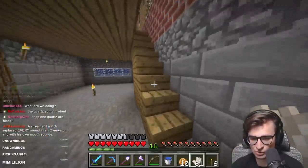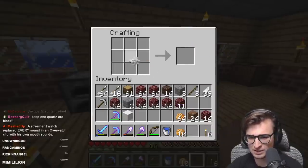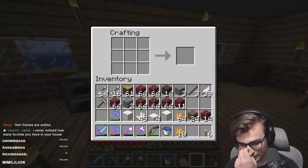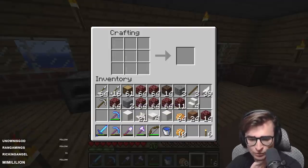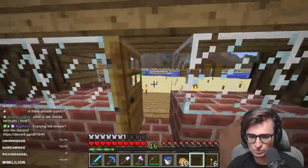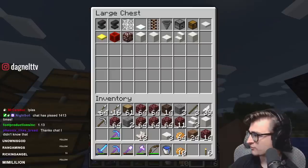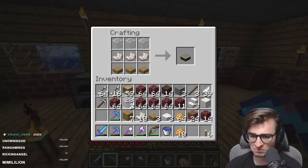Okay, so quartz — a block of quartz is of course a block. Three of those should make slabs, and then two slabs should make chiseled. To make stairs — and then a pillar quartz block, which is two quartz blocks on top of each other. Is there smooth quartz? Smooth quartz can be obtained by smelting a block of quartz, but that's not until 1.14, so not for a while still. Interesting — it is slabs.